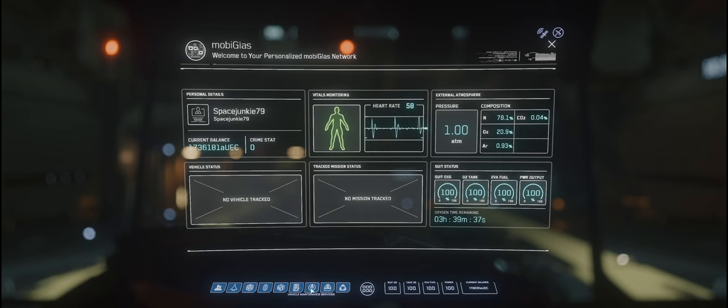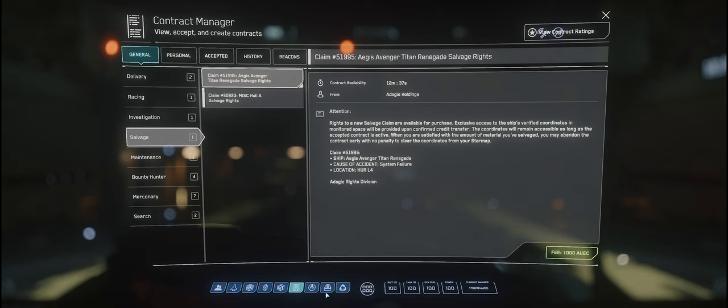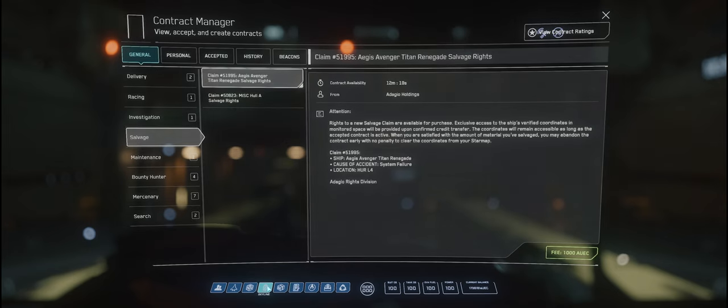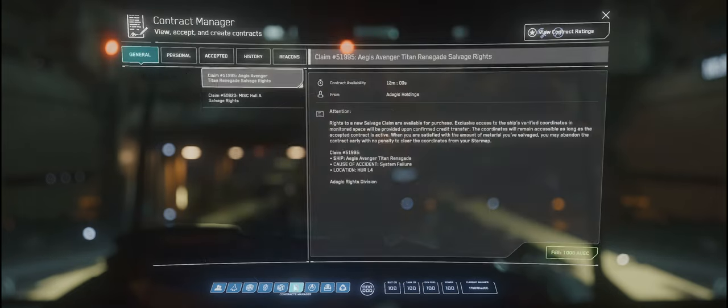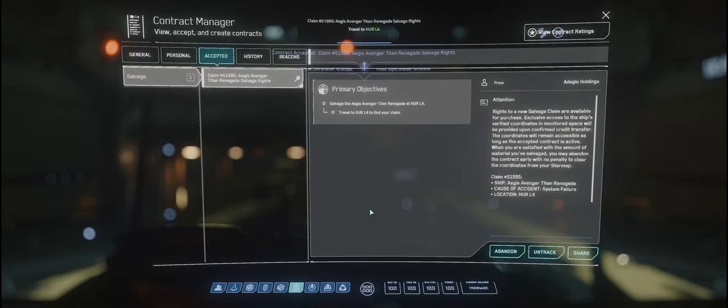I'm being scanned while in the hangar — that's absolutely fine. So let's go to the contracts, salvage, and see if we've got anything near us just to get us started. We need to do a few of these to unlock the next tier. We've got Hurl Four and Michael One. Let's go with Hurl Four, which is going to be the nearest one to us. That's the contract we're going to grab — Hurl Four — and it's a thousand UEC down to get started.